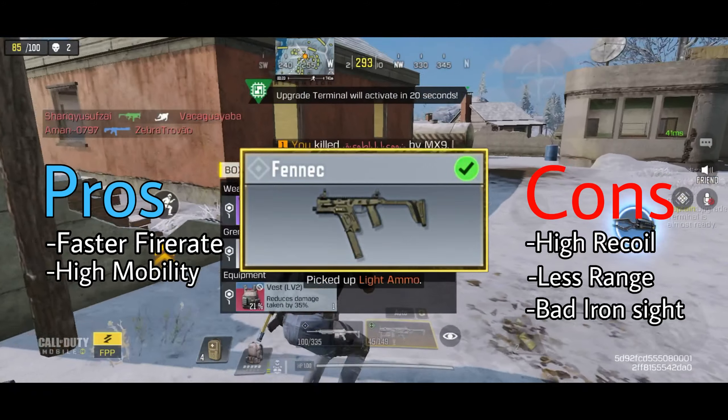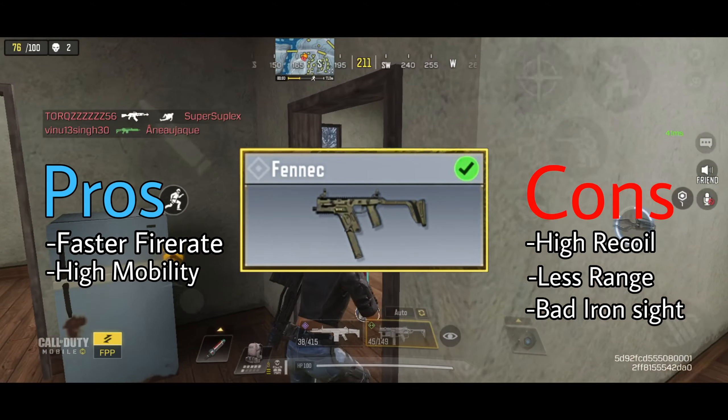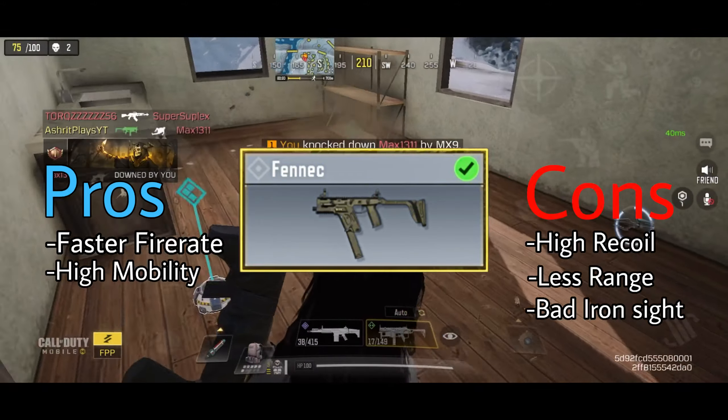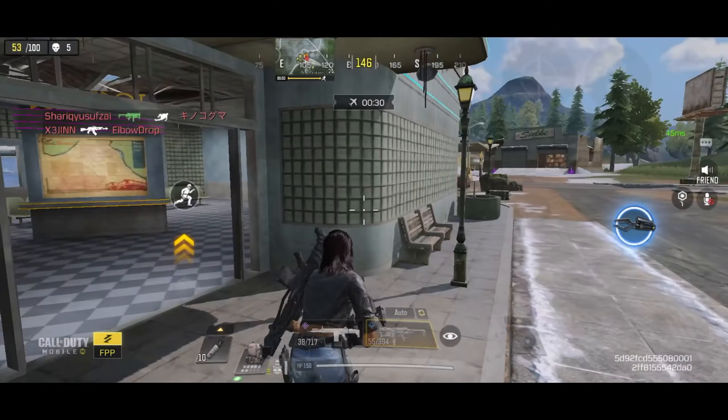Fennec has less damage than MX9, but has faster fire rate, which makes up for it. Because of the fire rate, Fennec will win super close range fights versus MX9, unless you are missing shots.